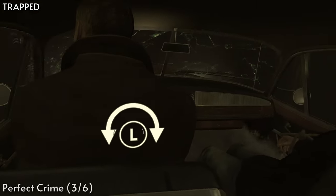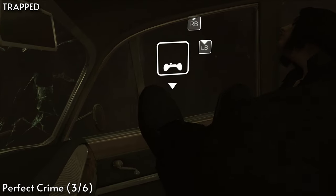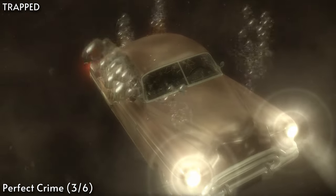Once you get to the next chapter, Trapped, you'll need to do another thing for the Perfect Crime achievement. When escaping the car, you'll need to let Lauren die. So don't say anything to her, don't interact with her — just escape the car and leave her in it.